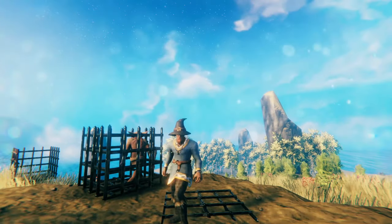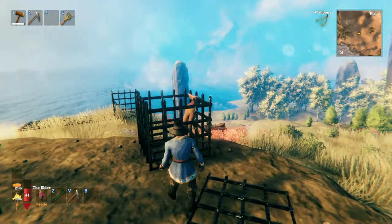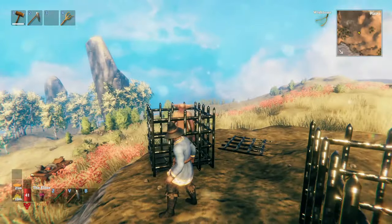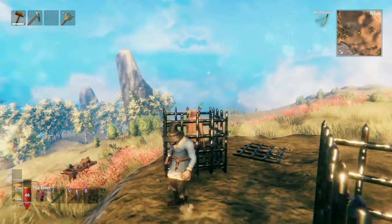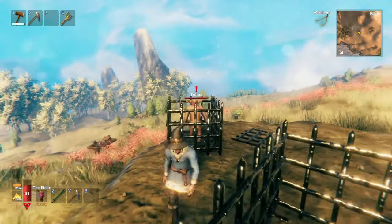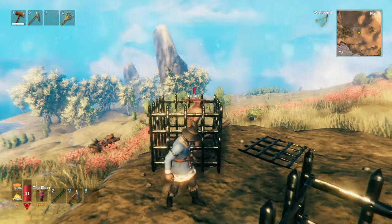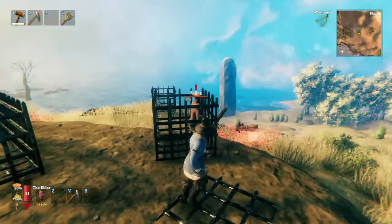Hello everybody, welcome to another Valheim video. Today we're going to be looking at this crazy voodoo magic trick. This goblin definitely knows I'm here, but as soon as I drop onto the ground next to him, he goes into this totally frozen state.